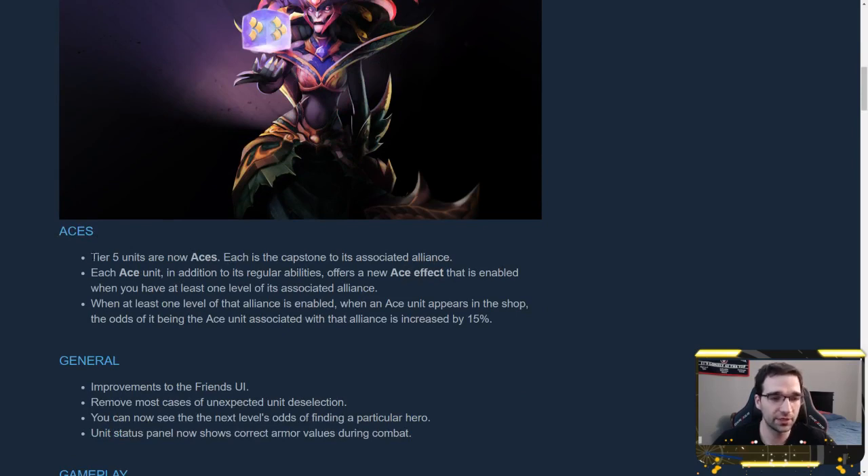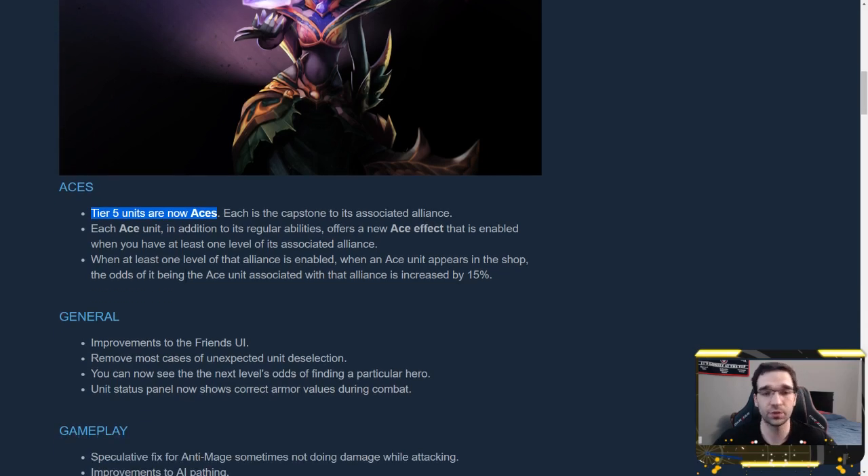The other big feature is ace tier heroes. Tier 5 units are now aces. Each is a capstone to its associated alliance. Each ace unit, in addition to its regular ability, has an ace effect that is only enabled when you have at least one tier of the associated alliance active. On its own it doesn't do anything, but if you're playing that alliance and have it activated, they'll get some cool new benefit.